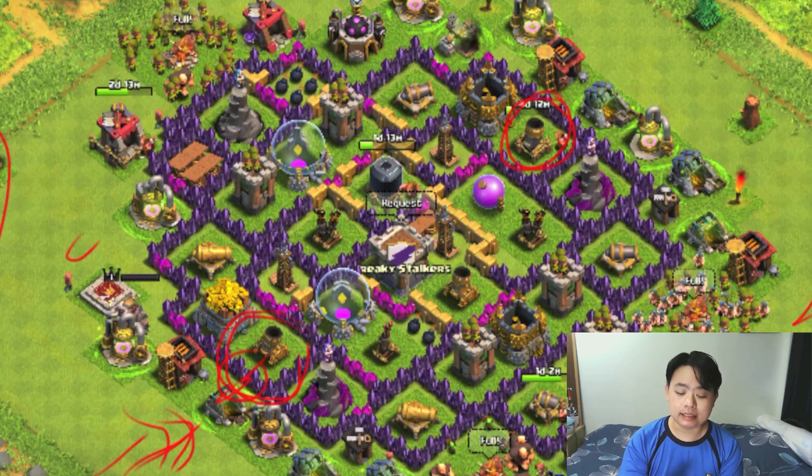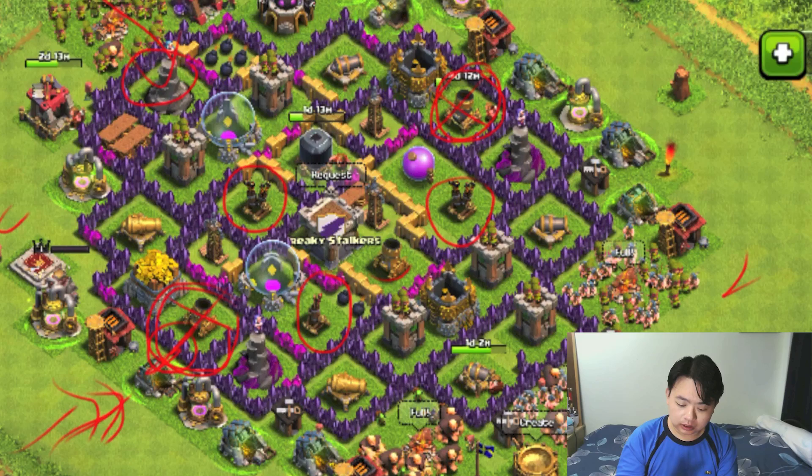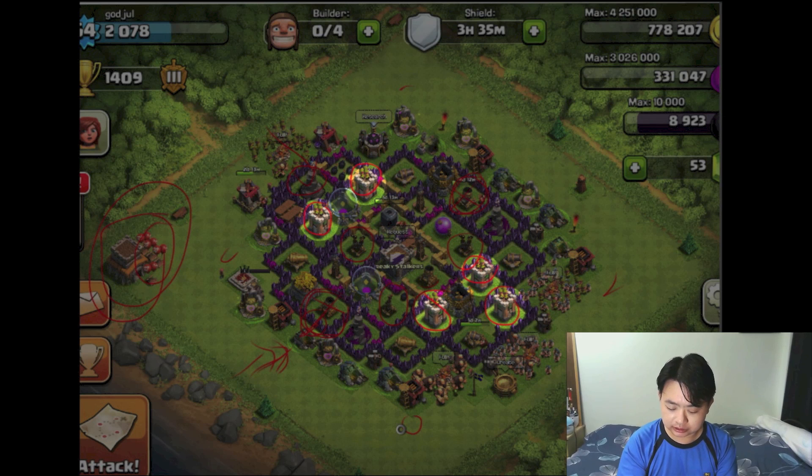The same issue applies to another mortar here as well. These two mortars are the lifeline of your splash damage defense. Once both mortars are taken out, you're defending with only a single mortar for splash damage — a very dangerous situation where you can be overwhelmed by mass archers, barbarians, and wizards.